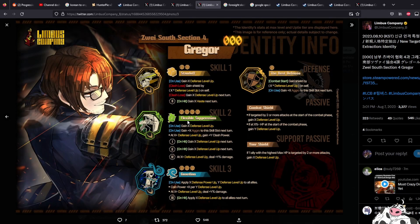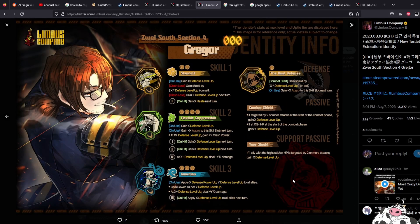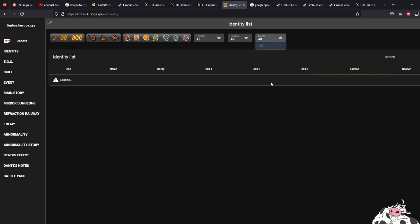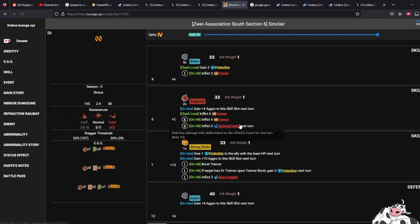If you run both of them, what you could do is make Gregor take all the hits, then use Faust to apply defense level up to him, which in turn buffs him. This is quite interesting — I've never thought of this kind of build before. The setup would be to try to stack as much defense level up onto Gregor as possible. Let's check if the other characters can actually support this strategy.